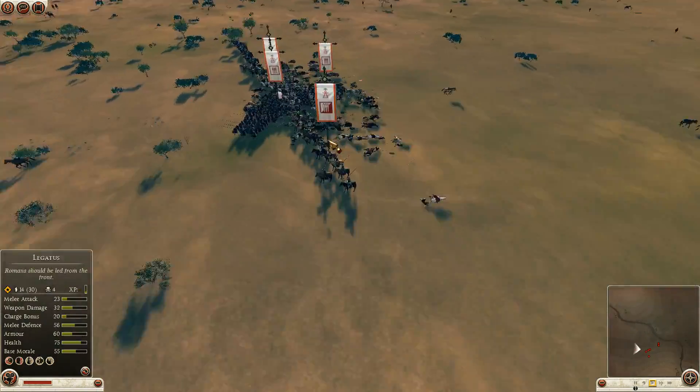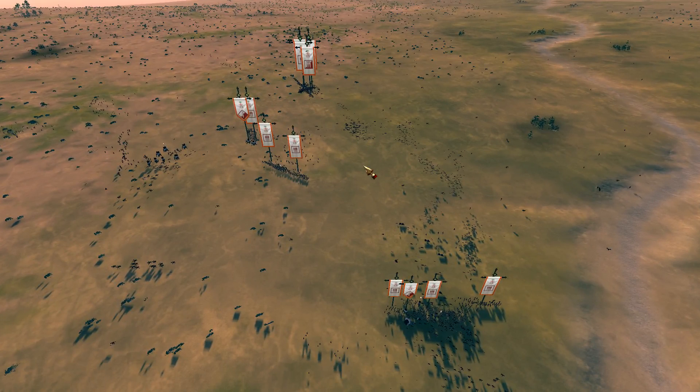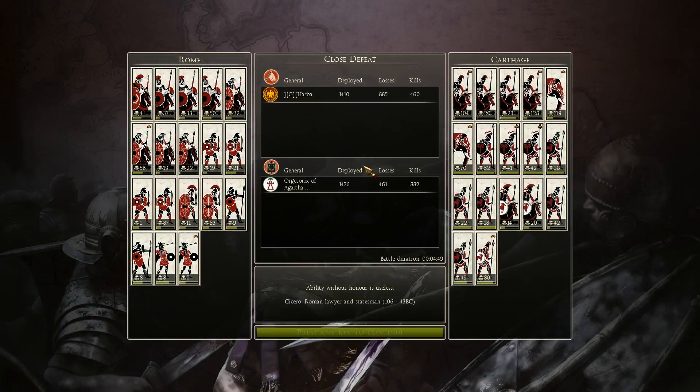Harba has lost this game. Congratulations, Orgetorix. I'm very surprised — this wasn't even close, which is very strange and uncharacteristic of Harba. He messed up on a lot of the engagements. That first couple of cav charges straight into the front was devastating to the center — they just collapsed straight away. He blobbed up his cav, and that was a huge micro mistake. Very, very strange game. Orgetorix made good use of his elephants with lots of kills. Nothing was actually cost-effective for Harba.